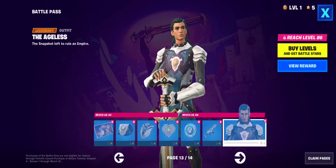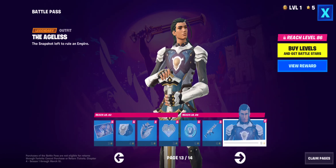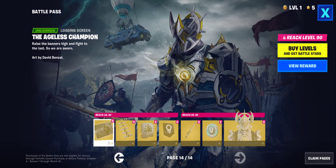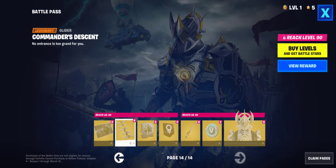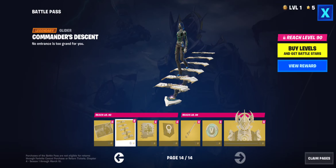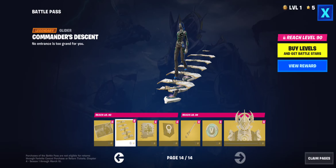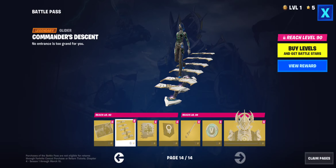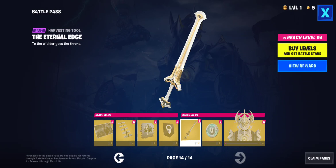Oh, that took a second to load. He looks good! The Ageless — it looks like he's holding a sword of some sort. The snapshot left to rule an empire. I'm guessing he got there. Oh, I love that. That is awesome. What's with the DC Forge stuff? Wait, we're getting this again? Another one — yeah, because we had this with the queen. It's still cool. It is cool, but the other one looks way cooler because it's actually like energy.